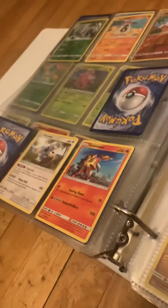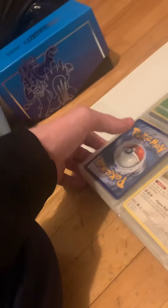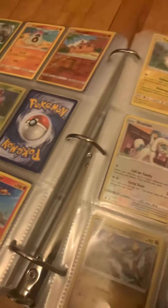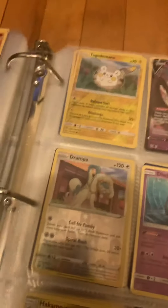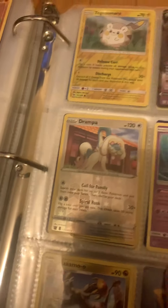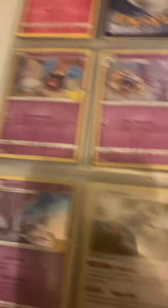Alola is pretty complete, I'd say, because I like Sun and Moon so much that I bought a lot of cards for that era. I have other Mew cards but I just put this one in here. I have a full Celebrations Cosmog line, because it kind of tells a little story with Lillie — so that's cool.